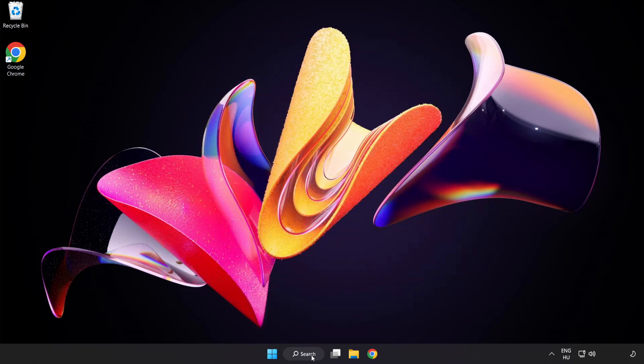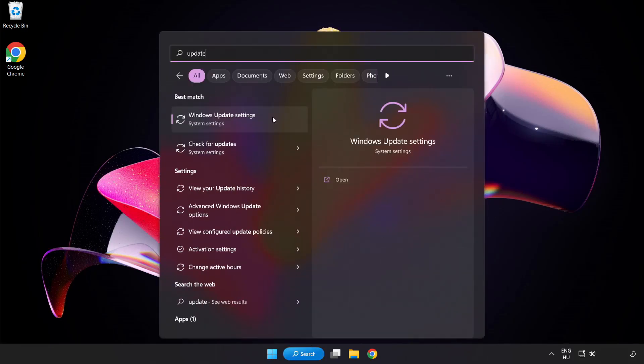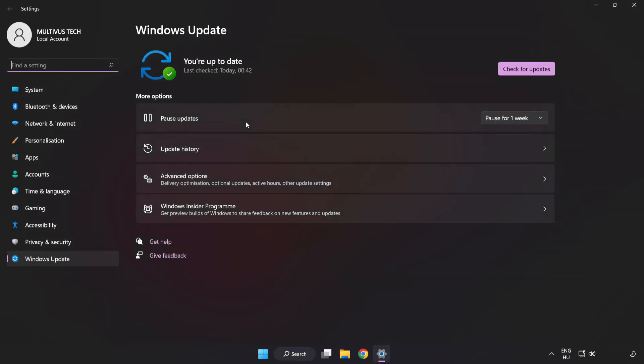Click search bar and type update. Click Windows Update settings. Click check for updates. After completed, click close.